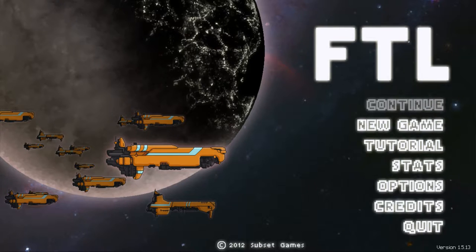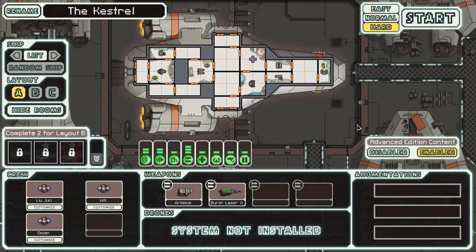In FTL, you play as the captain of a federation cruiser. The Federation is a human-alien alliance — a coalition, peacekeeping body — that is currently in the midst of a civil war. The Rebellion is a humans-only group that believes in human superiority. The Rebellion has nearly won the civil war, but you have vital information that can turn the tide. You're being hunted by a rebel fleet led by a flagship of unbelievable strength, and you must fly through eight sectors filled with pirates, mercenaries, and rebel fighters to reach the last bastion of the federation fleet and make your last stand.